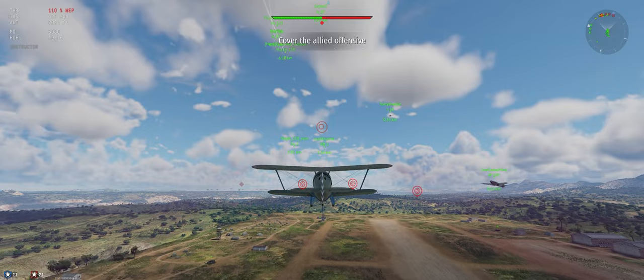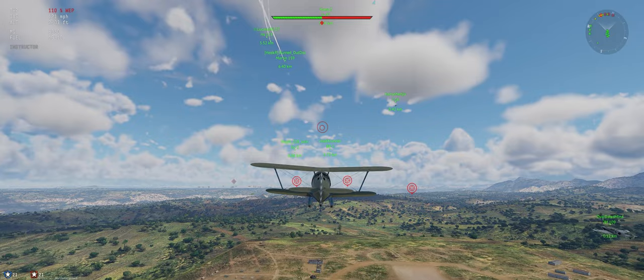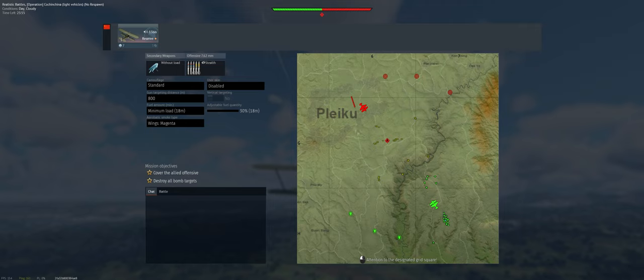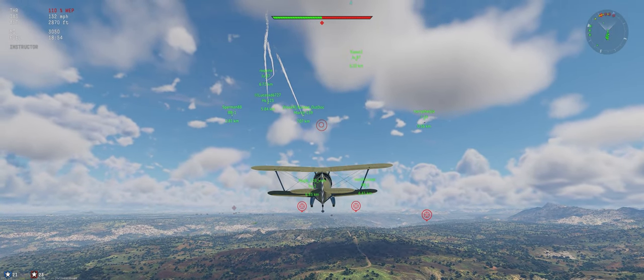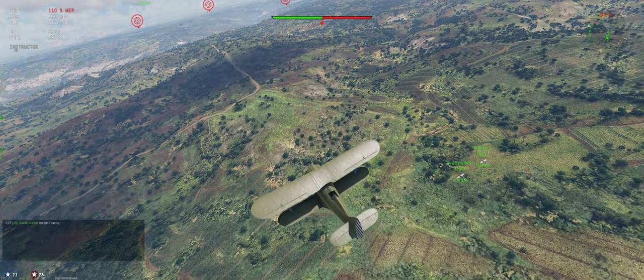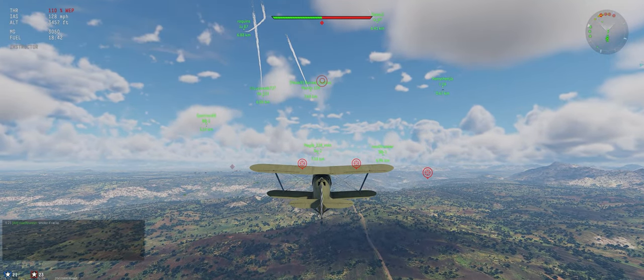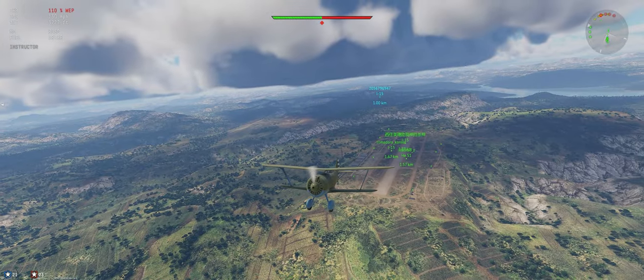We're going to stay aimed over at their right-hand group of ground targets. If we look at the map, they're going to come off this way, we're going to come off this way. I don't want to go directly towards them — I want to use our teammates who are staying low and just getting into the fight quickly. We'll use that to our advantage; they're pretty much sacrificing themselves, so you can either use that or not.